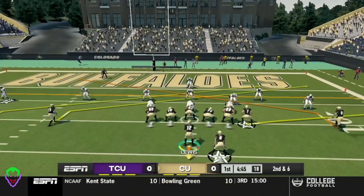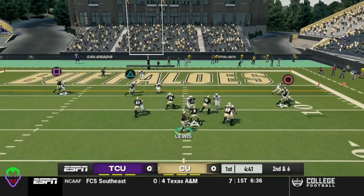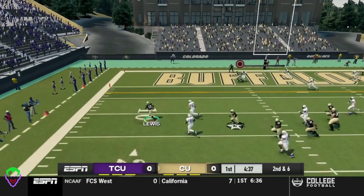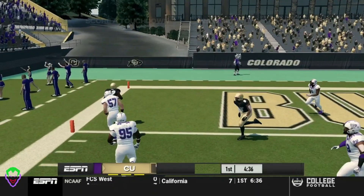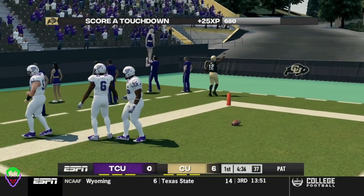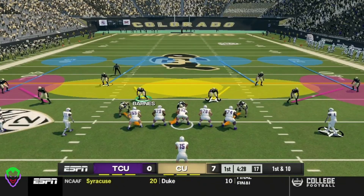First and ten. Second and six here, Lewis drops back, can he get anybody open? He scrambles himself out wide to the left, takes off himself — can he get into the end zone? And he can! Colorado touchdown. Colorado scores first here in the home opener. Make that 7-0.